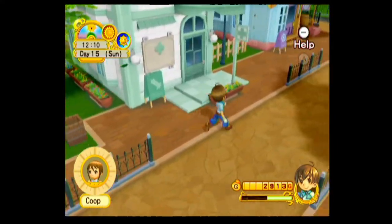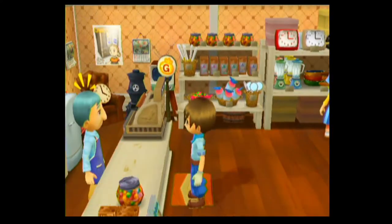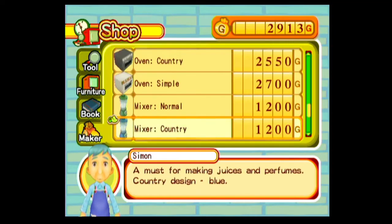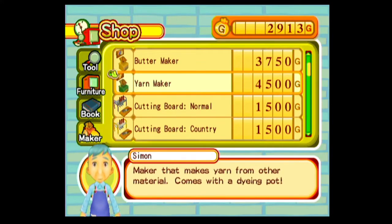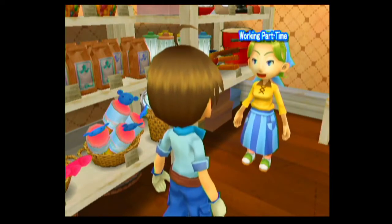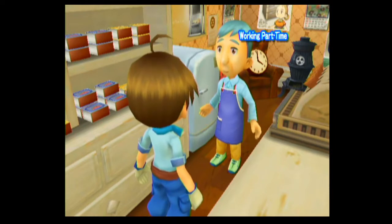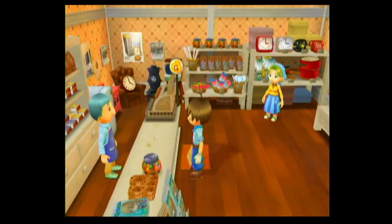So that is Candace, one of the bachelorettes. If I had to pick between her and Luna - who I'll meet tomorrow - I'd probably go with Luna, though Candace has that shy factor which is interesting. I checked and it looks like I don't need a barn to get the yarn maker, so that's going to be the next big expense along with a level 3 house. I can't remember what type of animal I need to get to 10 hearts for the power berry - maybe it can be a coop animal.